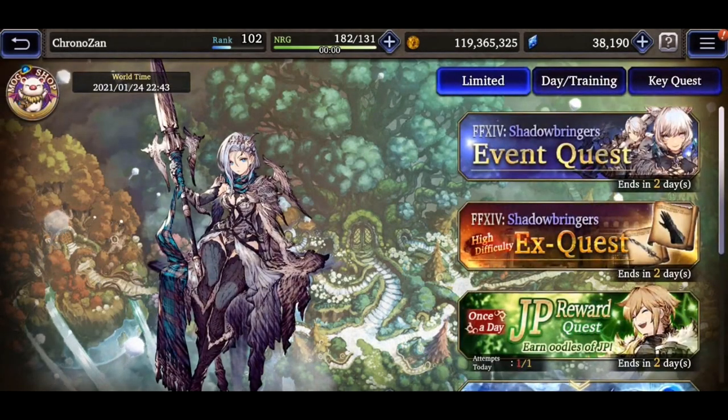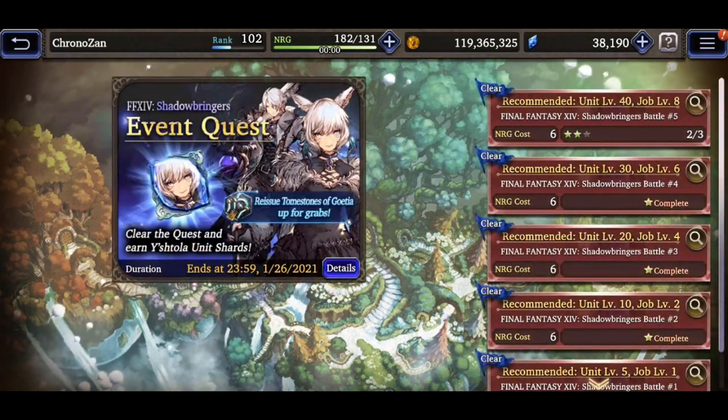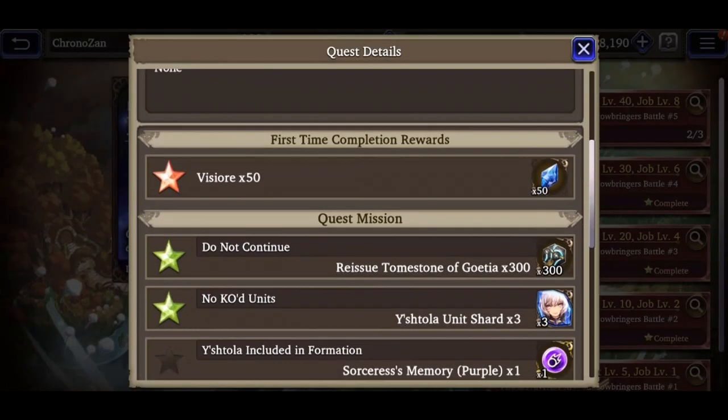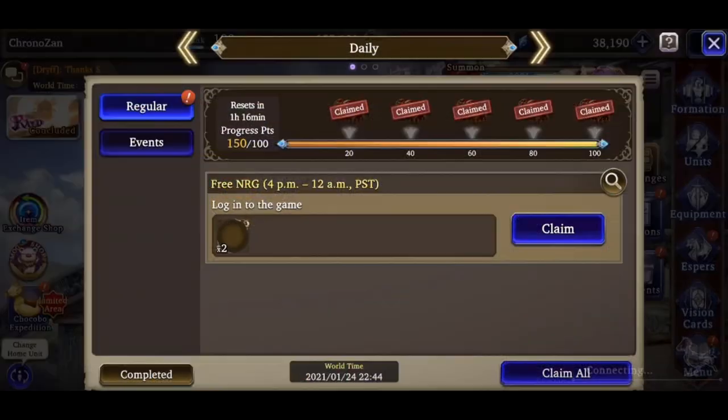The game is always cycling through a variety of limited events that have a different amount of sub-quests, which should each net you 50 Vizor a piece upon completing. Also, if you return to the Missions tab from your home screen